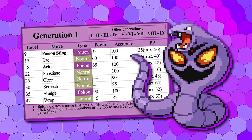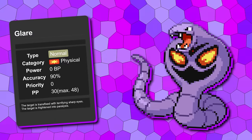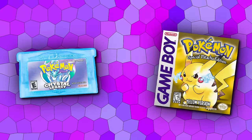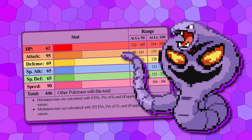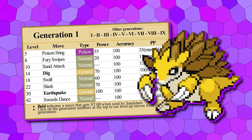The Arbok line is now in a great spot, learning Substitute on evolution. It's also benefiting from Glare having its accuracy raised to 90, plus Acid is now 65 power while Sludge is 90 power. We really want our changes between Yellow and Crystal Legacy to feel similar, so Arbok has been given plus 2 HP, 10 attack, and 10 speed. Given that Sandslash is one of the weaker ground types, we've given it great early moves like Dig at 14, Slash at 22, and Earthquake at 30, plus it now gets Swords Dance at 42.